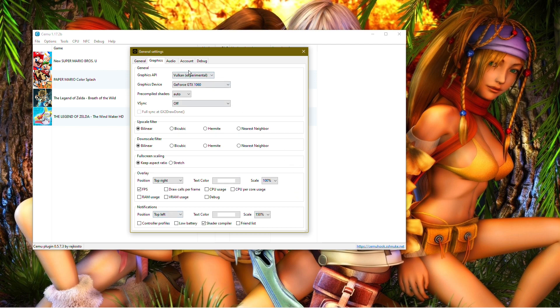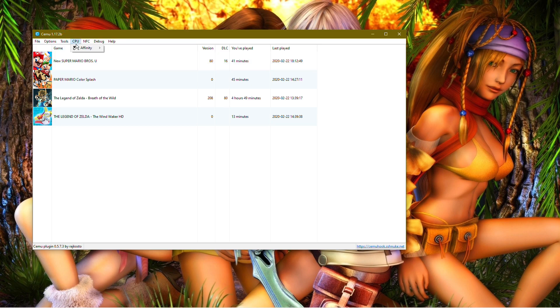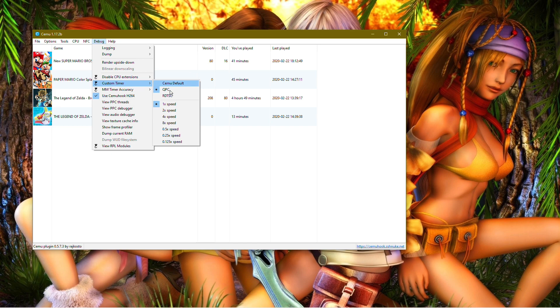Notification position: top left, scale 150 so you can see it better. For the API, audio: set latency to 24 milliseconds. Device: Premier Sound Driver — keep that. Channels: Surround for your TV, or if you have a PlayStation 4 controller with audio output you can put Stereo. Account and Debug: don't bother with that. CPU: keep it at all logical cores. Debug: go to Logging and disable anything enabled there. Custom timer: set to QPC, speed 1. MM timer accuracy: 1 millisecond. Check 'Use Spin Wait' and enable the H264 hook — and that covers the settings.